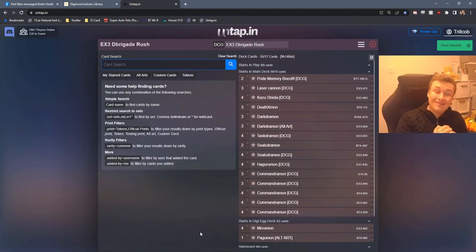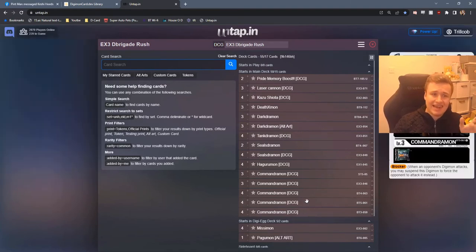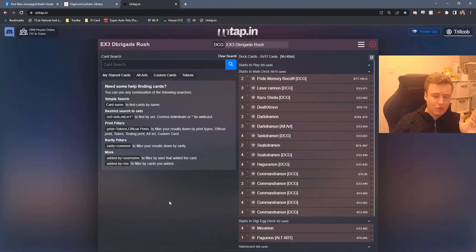Let's get into the deck profile. This is just the first draft I've come up with. An issue I have with the new D-Brigade is I don't know if the top end is powerful enough to warrant your loss of all your security bombs and the speed and consistency going down. The deck I've drafted focuses on maintaining that same speed of the original D-Brigade while getting the top end with the Tantramon and the Darkramon in. I'll quickly go through the cards — we're going to be doing a lot of editing so don't worry, you're not going to have the Untap experience of someone taking 10 minutes per turn.